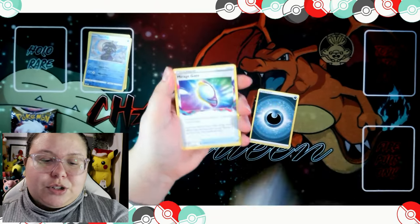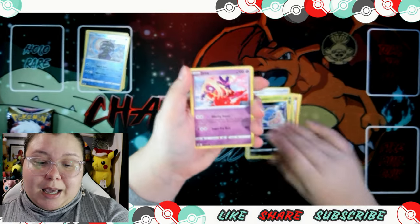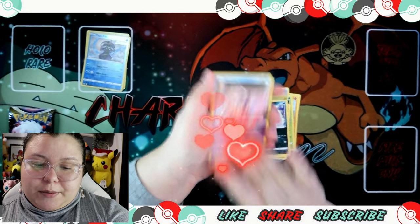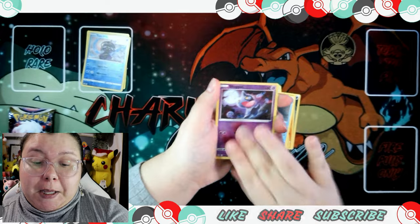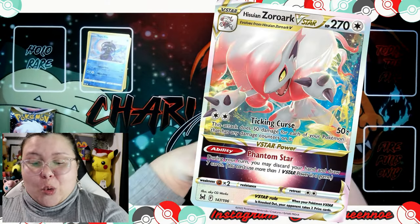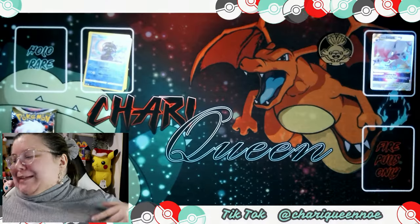Dark Energy, Machoke, Mirage Gate, Cascoon, Fliance, Inkay, Jinx — love that artwork of Jinx, that's so cool. Snubborn, Asherfus. And... oh, that's so nice. It's a Zoroark V. We're strong on the fire — it's only appropriate. The Charizard tank coming out. In heat, honey. In the heat.